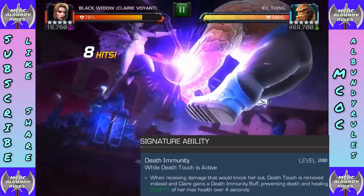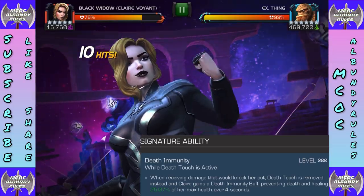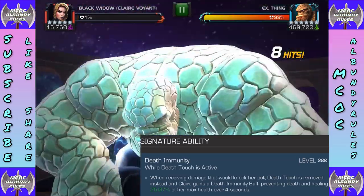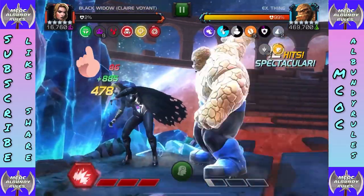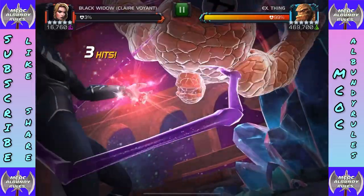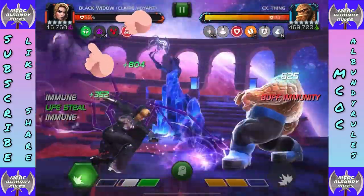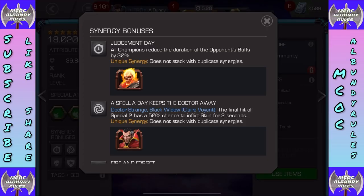Her signature ability is underrated. When receiving damage that would knock her out, death touch is removed and she gains a death immunity buff instead, preventing her death and healing 25% of her max health over four seconds — scalable based on sig level. A lot of people think this is useless, but it's absolutely underappreciated. We'll see the death immunity activate right there — instead of getting knocked out I get that second life, and I timed it with special two to get even more health back.